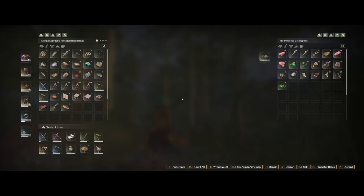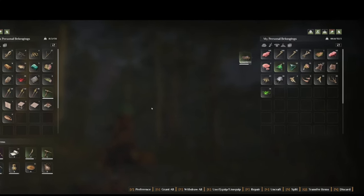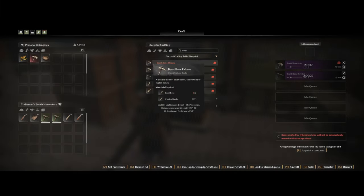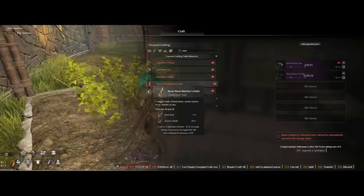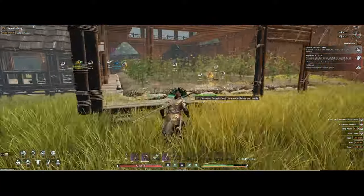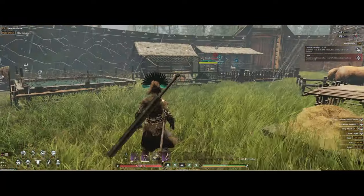Hey, what's up everyone, hope you're all having a wonderful time. Here's a quick tip on how to very easily obtain beast bones and shells in Soul Mask. Bones are something you will need quite a lot of, both for your tools and weapons, but also to make bone powder, which you will need to make bone powder fertilizer.